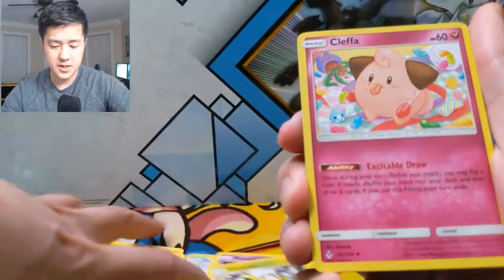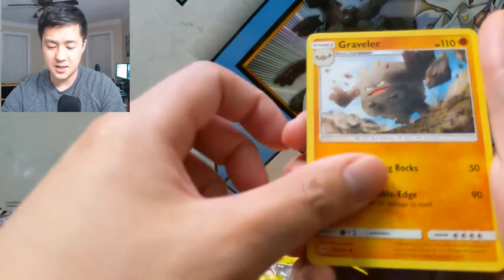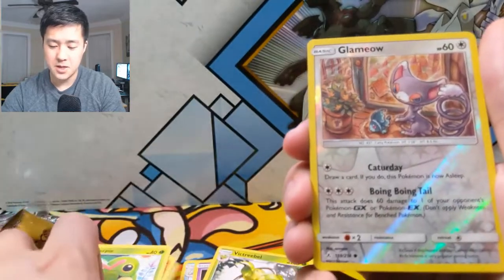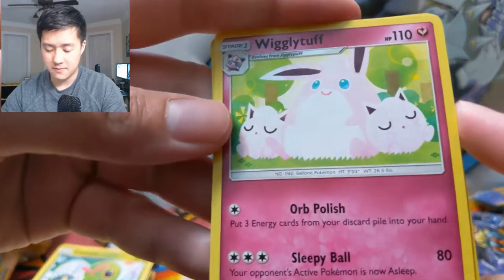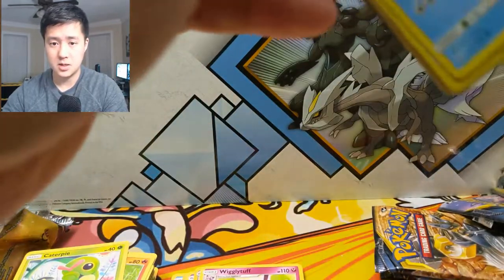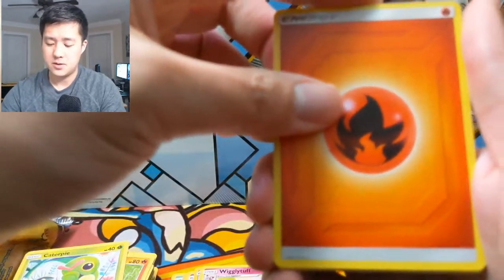Not very encouraging, especially for jumping into this new set. We got a Cleffa, Giovanni's Exile, Graveler, Riolu, Espurr, Porygon, Darumaka, Claydol, Caterpie, Glameow for the reverse, and then a Wigglytuff — very cartoony art. All right, down to three packs. We're halfway through and nothing to show for it yet. Pull rates in these elite trainer boxes feel very bad so far.